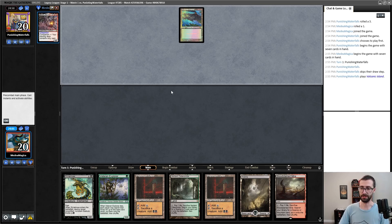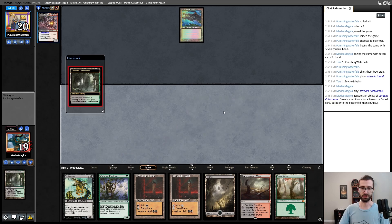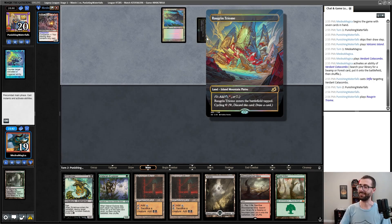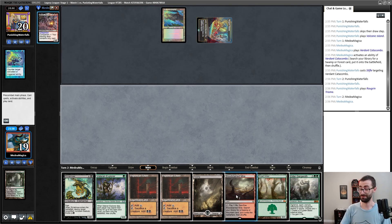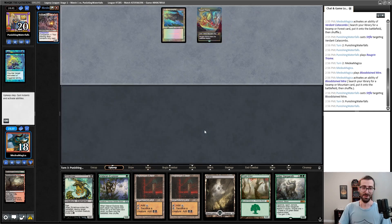I've revealed an Obosh. My opponent is leading on Volcanic Island. I'm a little mana-heavy here; I'm kind of hoping I don't get Stifled. Surely you don't have two Stifles... and a Swords to Plowshares? Okay, we're in play.